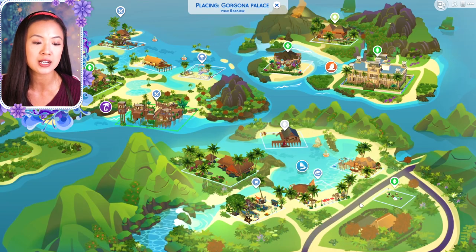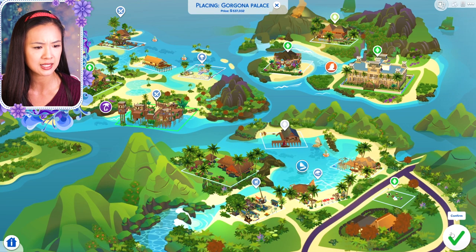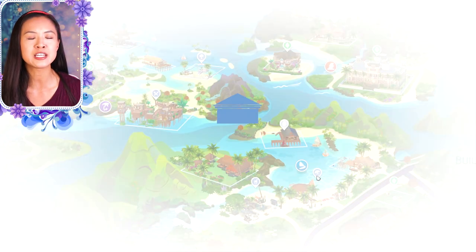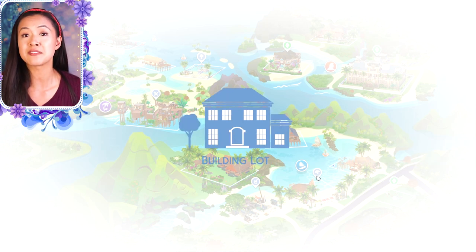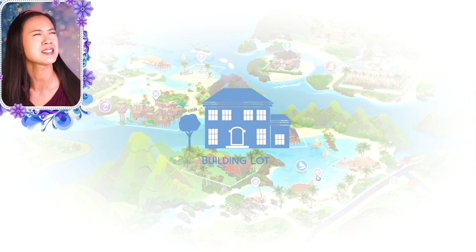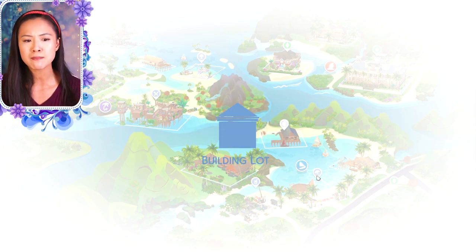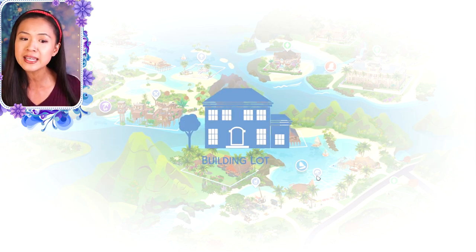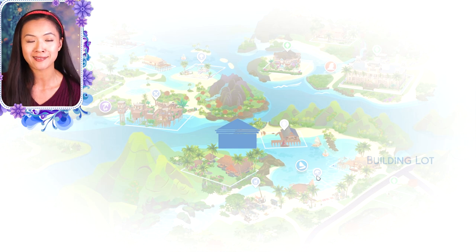So I'm going to make this Sulani's second palace because we do have a 50 by 50 lot. I know that the other royal families, like especially Windenburg, they have multiple palaces. Because in real life, the royal families do have multiple castles and palaces. So I thought the Sulani royal family would have one too, especially because their main palace is based off of the Hawaiian Iolani royal palace in Hawaii. I think that's actually exactly what it is from the gallery.